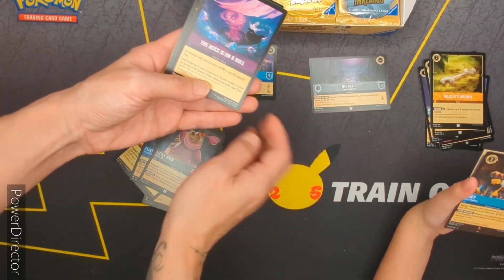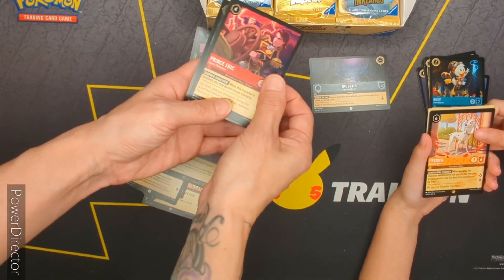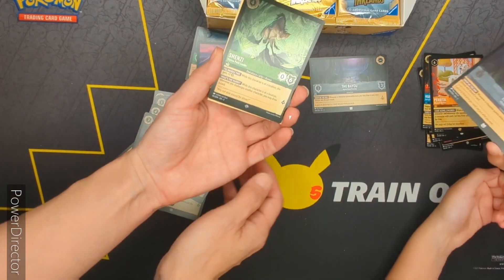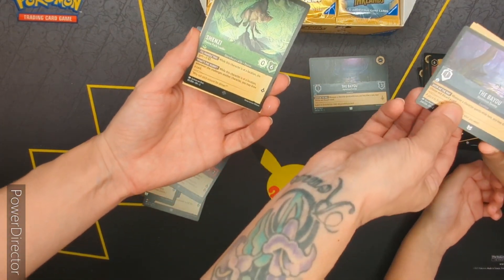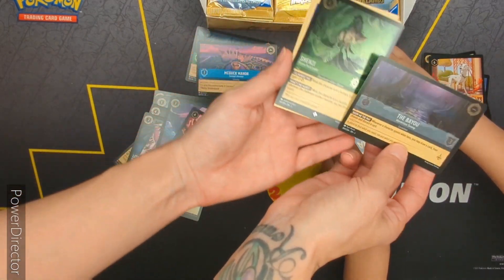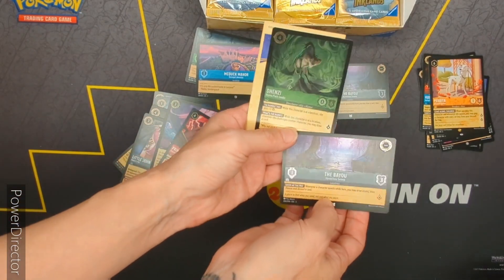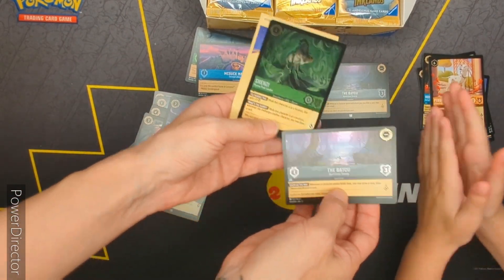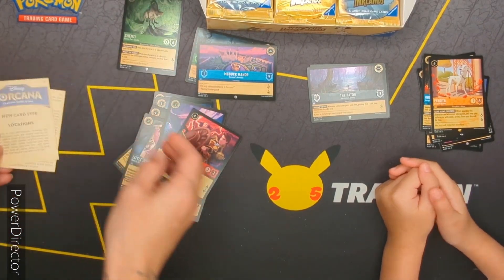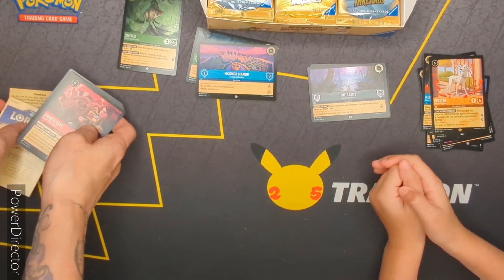Let's see how many we get. Perdita. Perdita. A Hollow of the Bayou. A Hollow of the Bayou. Shinzi in the Bayou — that's pretty cool. To the Bayou. So let's put these guys over here.